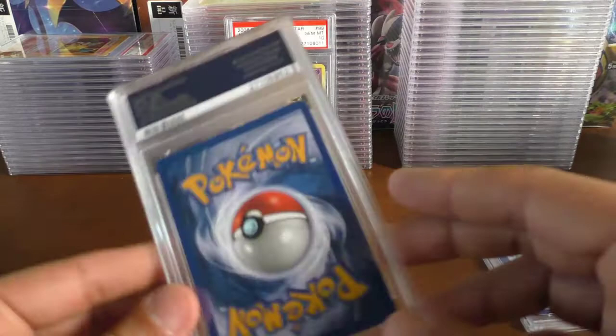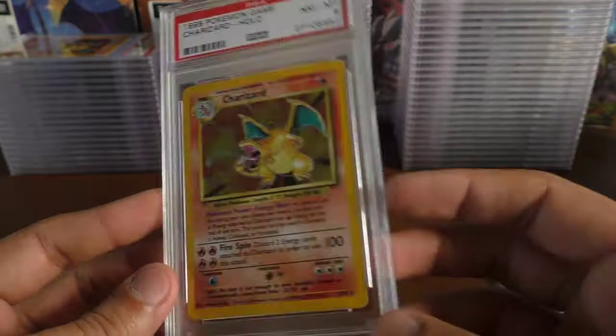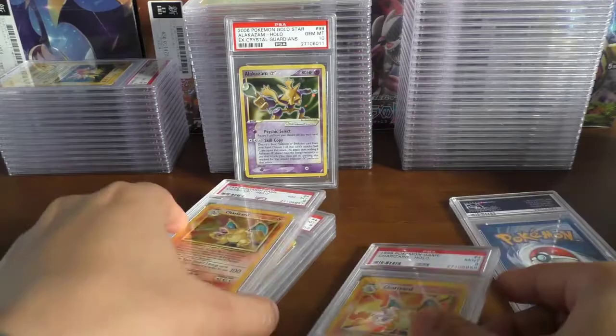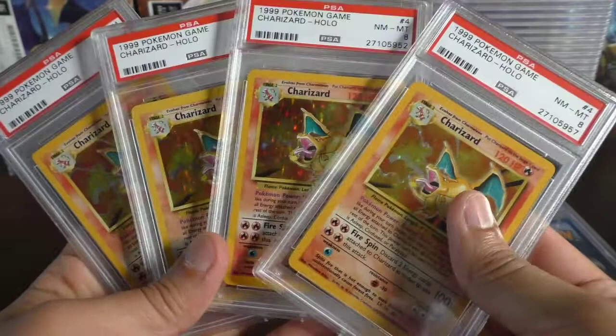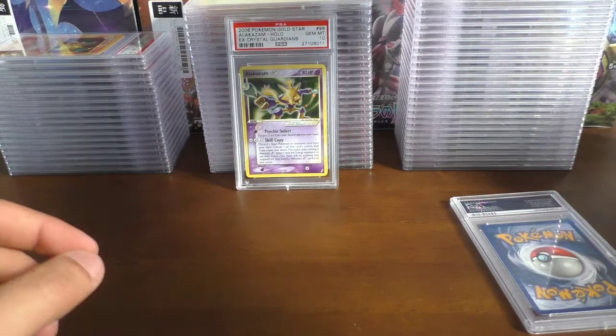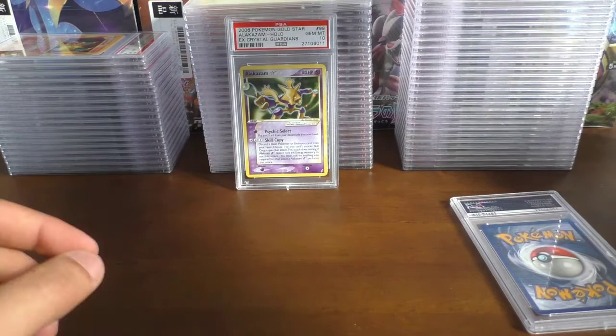That was probably an 8 again — yeah, we got an 8. So that was our 6 Charizards — what did we get? Four 8s and a 9, even. So 4 eights, I'm just going to forget about the 6, and we got a 9. We sent in 5. Last but not least, I think this is the Clefairy from base set — yes — and we've got a mint 9 on that one. Lovely way to round that off.